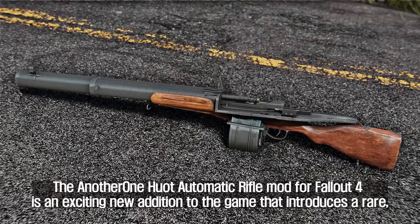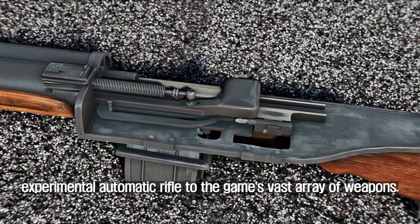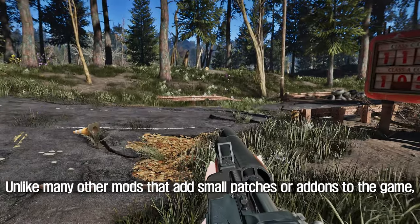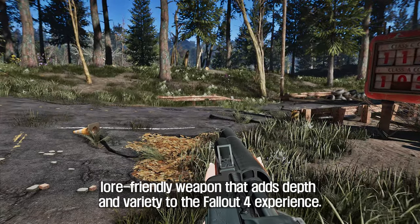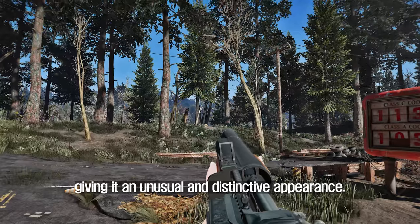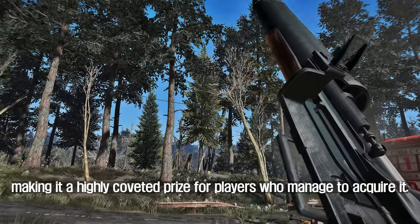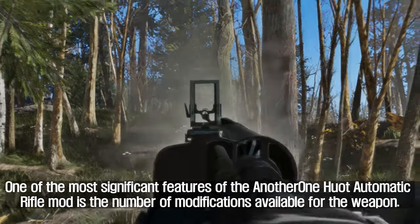The fourth mod to introduce is Another One Uo Automatic Rifle. This mod introduces a rare, experimental automatic rifle to the game's vast array of weapons. Unlike many other mods that add small patches or add-ons, the Uo AR is a completely new, lore-friendly weapon that adds depth and variety to the Fallout 4 experience. It is made up of a RAS rifle and a series of strange experimental mechanisms, giving it an unusual and distinctive appearance, making it a highly coveted prize for players who manage to acquire it.